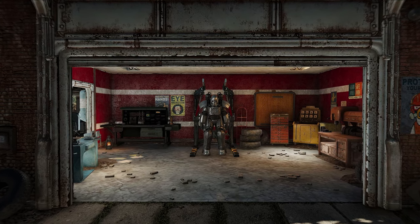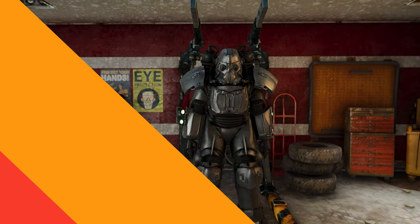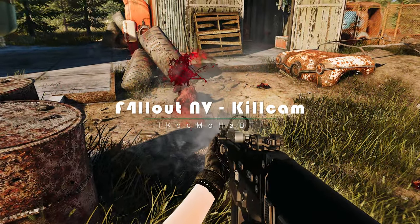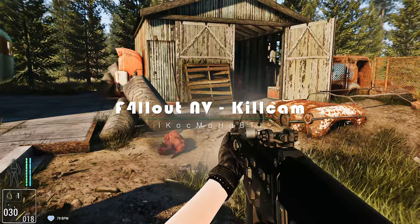The terminal attachment brings a whole new level of functionality to your power armor. Next, the Fallout New Vegas Kill Cam mod takes your combat encounters to the next level by introducing a dynamic slow-motion camera that activates upon defeating an enemy.